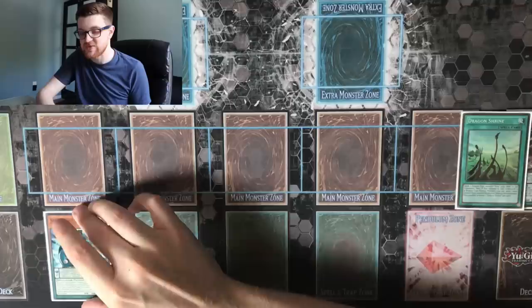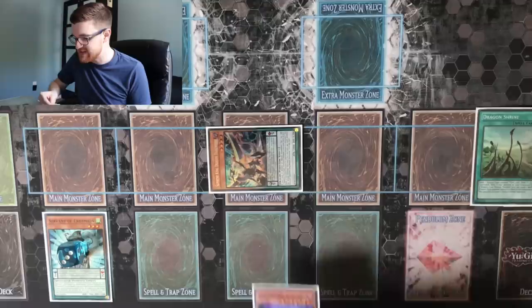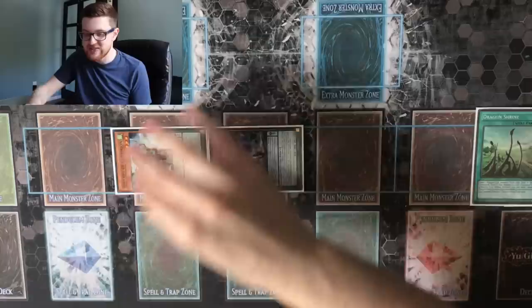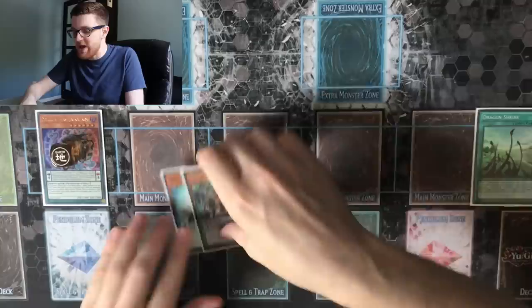We're already at three counters for Servant to go ahead and Special Summon herself. We're not going to do that just yet, because first we want to go ahead and Special Summon our Darkworm, which will trigger its ability to add a copy of Supreme King Gate Zero to our hand. Now from here, we can go ahead and use our Servant — we're going to Special Summon itself as well as Jackal King, and both it and the Jackal King are going to get a single counter. Now we can go ahead and start doing some link play, so we're going to link off the Servant as well as the Darkworm, and this is going to get us into our copy of Electromite.